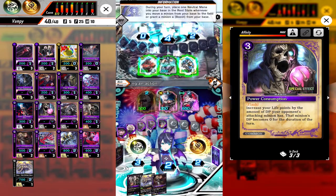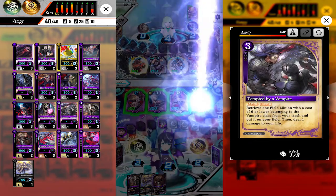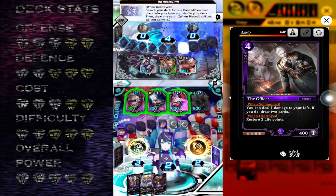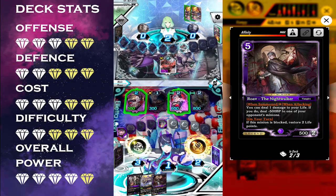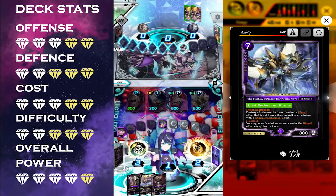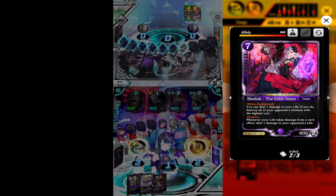Opponent summons Barrier, summons Ryusei, then summons Grena but doesn't attack. We topdeck the perfect card to deal with this — we summon Darkworm Nova, destroying both Ryusei and Sasabi. We then use Darkworm Nova to attack Siren, use Kala to attack and burn one life, then attack with Gourmet which gets blocked with Sasabi, and finish it off with Sheila.